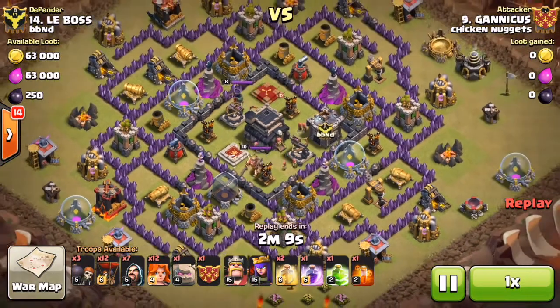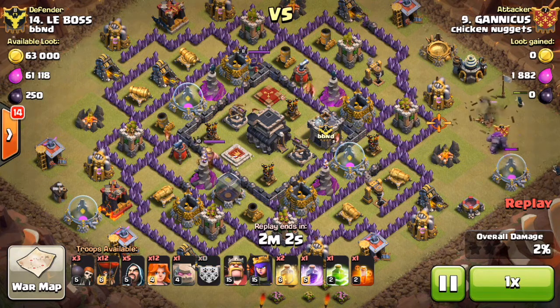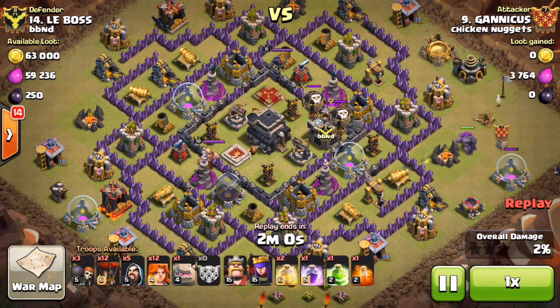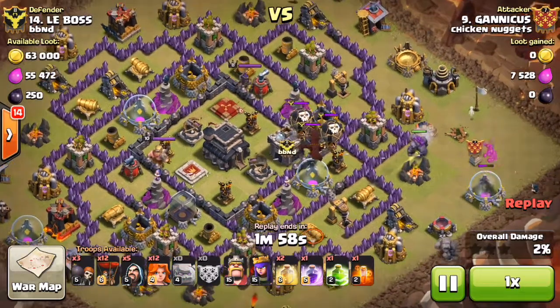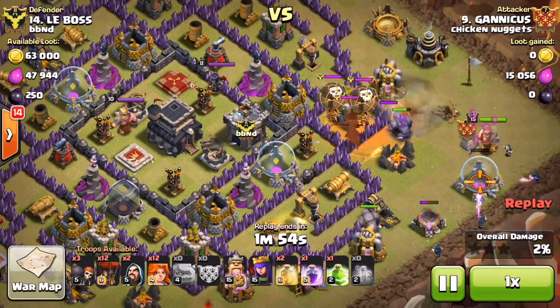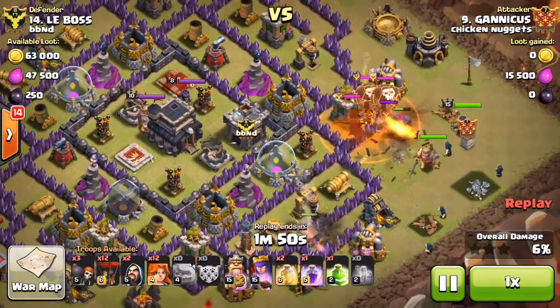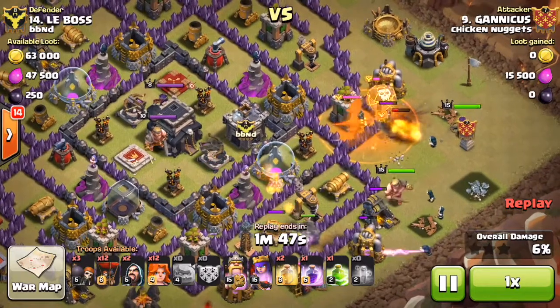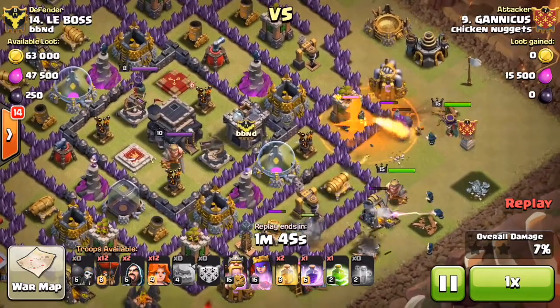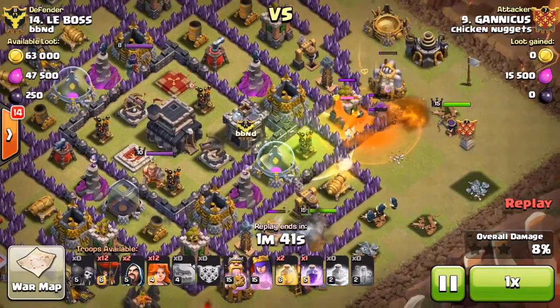Genicus is coming in with a Govalo. When you see those big square compartments, especially with those air defenses inside, bringing Valkyries is the way to go. He drops his kill squad with sprinkled wizards to create that funnel, draws the clan castle troops, and drops the poison right on top of them as they start to target his golem. He drops wall breakers to guide his queen inside the base.